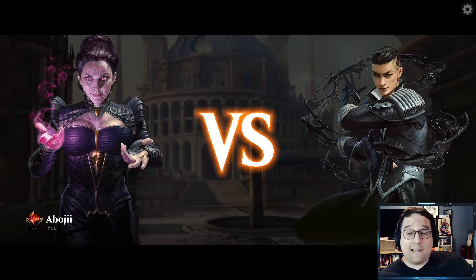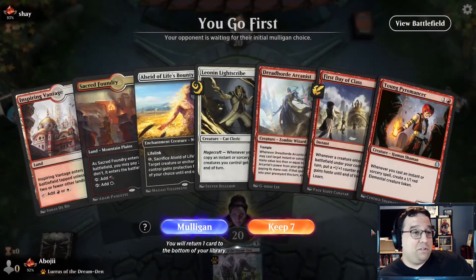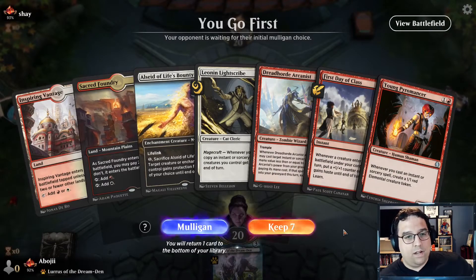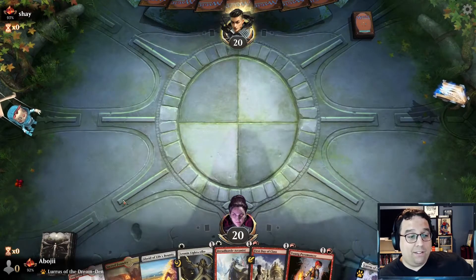Alright, Match number four. Last game went very well — the protection worked out, and you can even get there with just two creatures. That's the power of these magecraft cards. I'm going to keep this hand — it's a little risky. I think we might run into a similar problem as we did in match two against the Abzan counters deck.